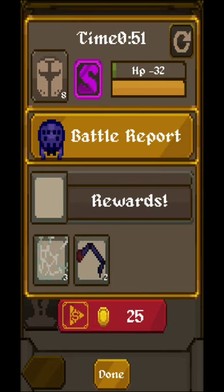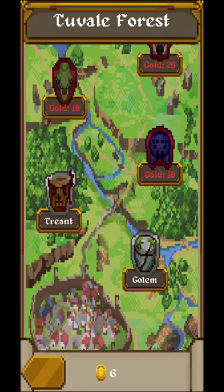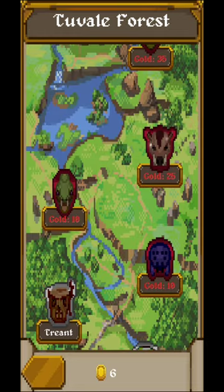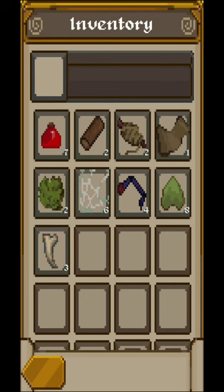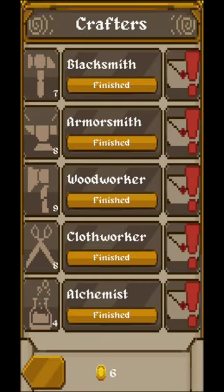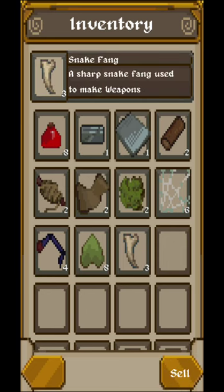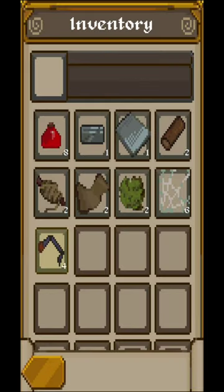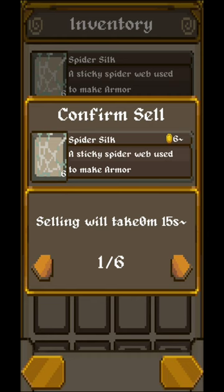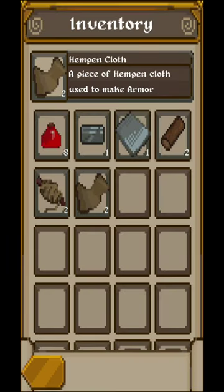Every hero can be sent on different missions depending on their level. You need to send them regularly to get better rewards. You'll need gold coins to send them to specific places, so sell from your stock to get that cash. You also need to craft items regularly to put on the market — wait times are around 45 to 48 seconds per item.